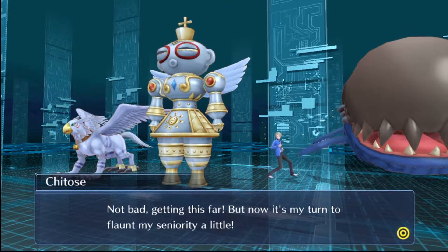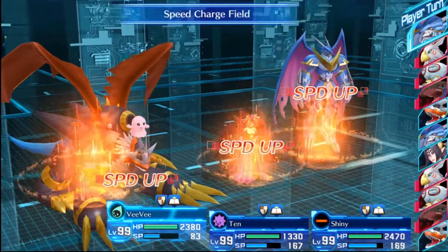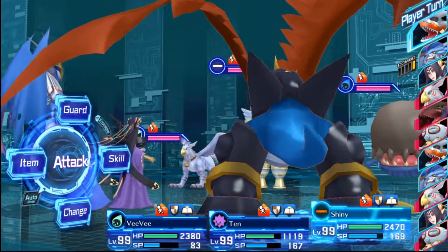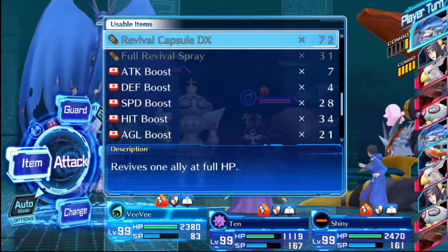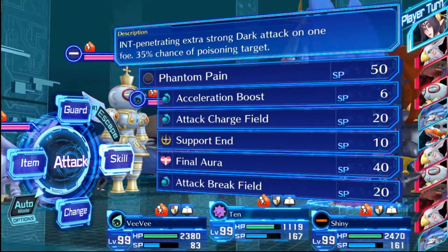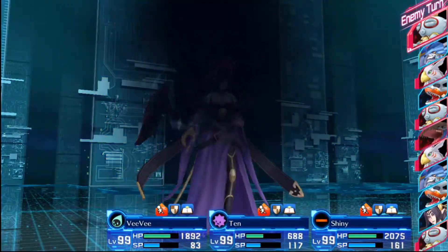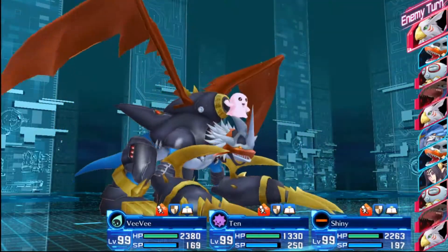Oh no! Nice — it's been a while. Got a save. I'm gonna have to be serious on this one. The plan here is to take down the data type first, then take down the neutral type and leave the one Digimon for the rest so I can set up and heal for the next battle.